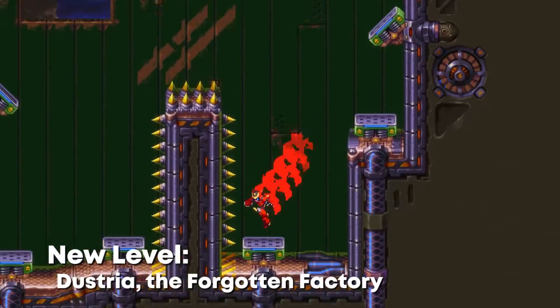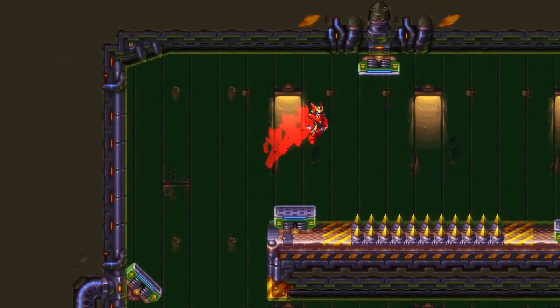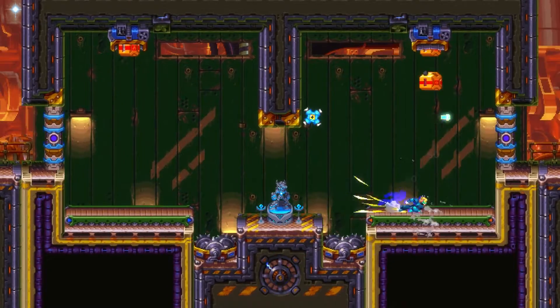The Forgotten Factory, Dustrina, is a playground for high speed kinetic action. Use springs to pounce along wild paths not possible in other levels, then turn the tide of battle by smashing explosives into nearby foes.